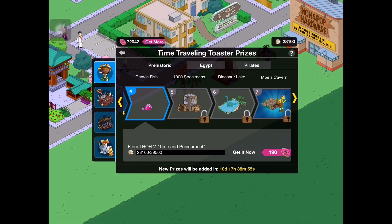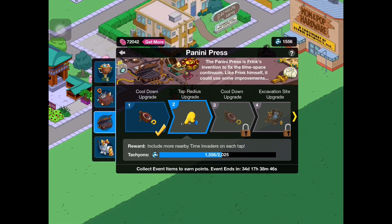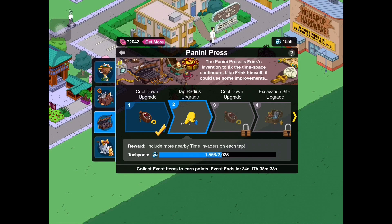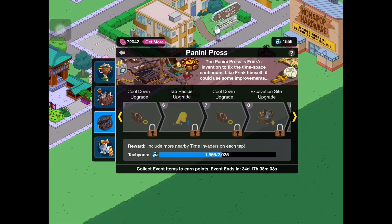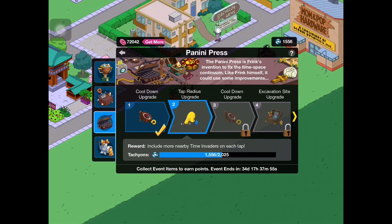I also want to mention the panini press prizes. You unlock these by collecting tachyons, which you earn just by purchasing stuff and placing things down. These are all basically self-explanatory and there's nothing really special content-wise, so I'm not even going to waste my time showing off the panini press prizes in detail because there are pretty much three basic prizes: the cooldown upgrade, which minimizes the time; the tap radius upgrade, which expands the tap radius of your panini press; and the excavation site upgrade, which I'm not 100% sure what that one does - maybe you can unlock more prizes quicker from your excavation site. But there's a total of 23 prizes and they're not really anything special. You'll unlock those as we progress through the update.